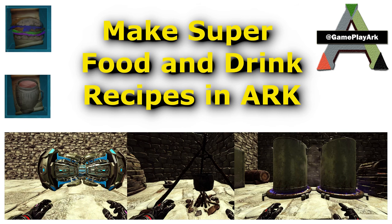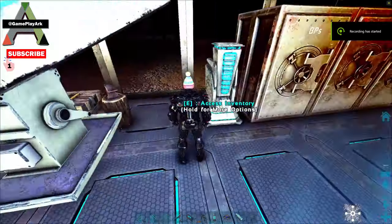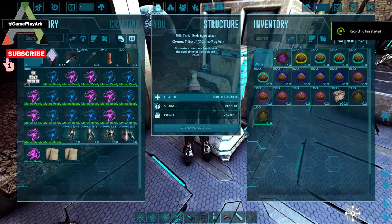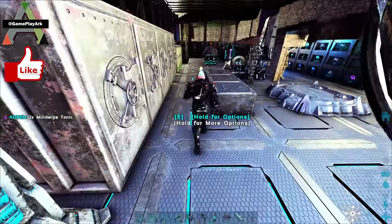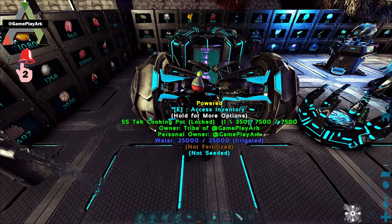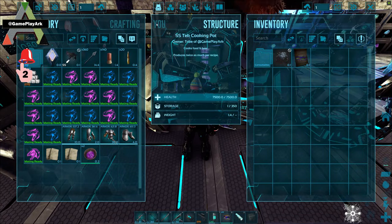Hello everyone. Today's video is going to be how to make a food and drink recipe in ARK. The food and drink recipes increase your health, stamina, food and drink, and are very good to have as a substitute to normal food.